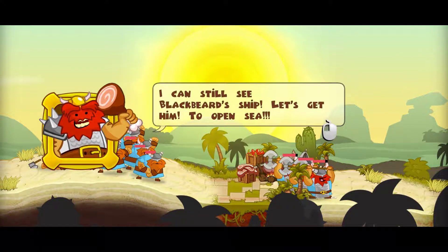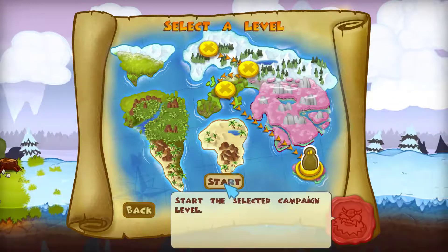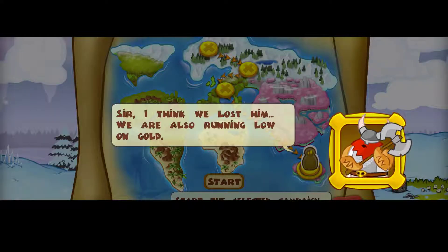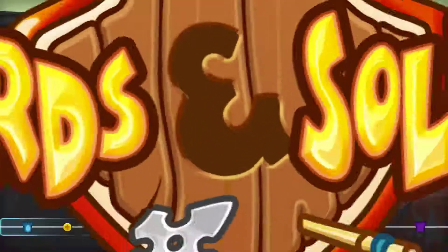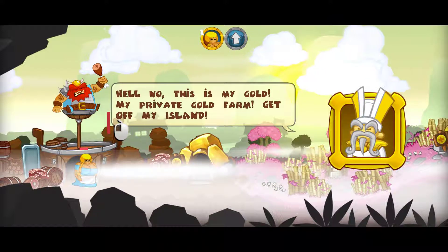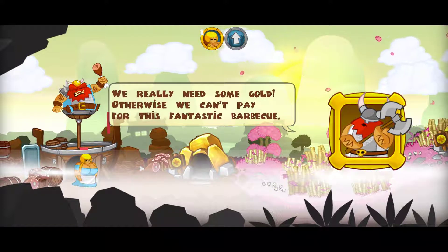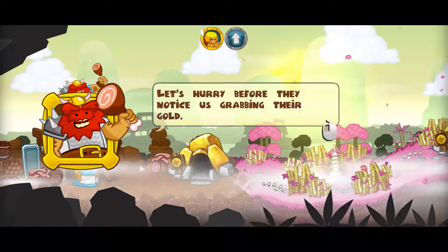I can still see Blackbeard's ship. Let's get him on the open sea. Island trouble — so now we're on an island. Sir, I think we lost him. We are also running low on gold. The gold diggers aren't digging enough gold! Let's resupply on this island. What are you doing here? We need some gold to pay for our troops and for barbecue. This is my gold — my private gold farm. Get off my island. We really need some gold, otherwise we can't pay for this fantastic barbecue. This story is just so stupid.